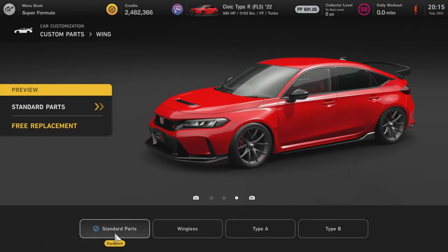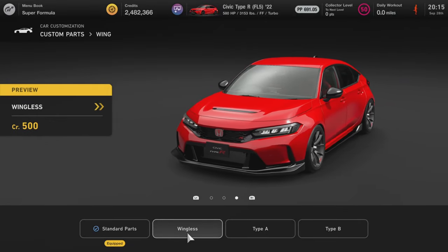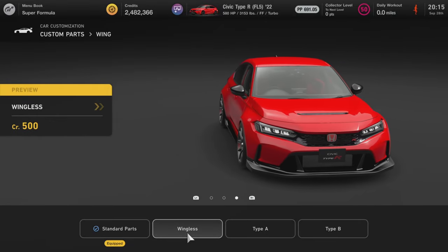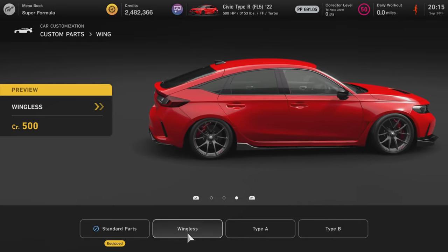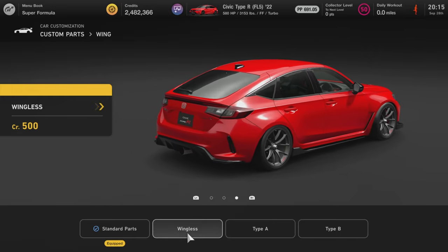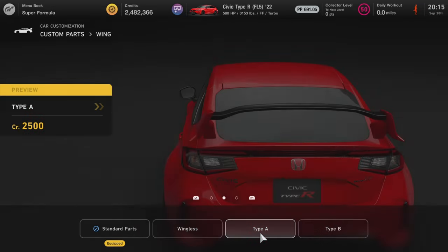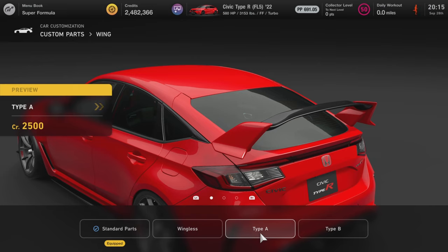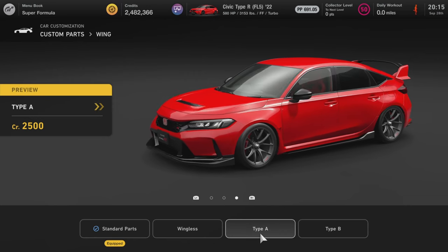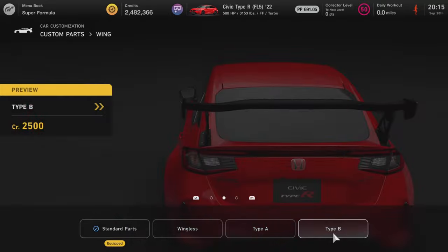On to the rear wing: there's the standard Civic spoiler, a wingless option — which actually looks all right from some angles — and then Spoiler Type A, which looks similar to the previous Civic Type R, and Type B. There are no custom wing options for this car, which is interesting.